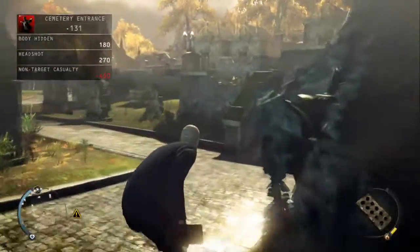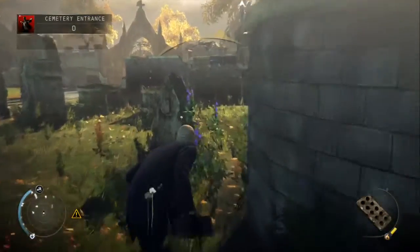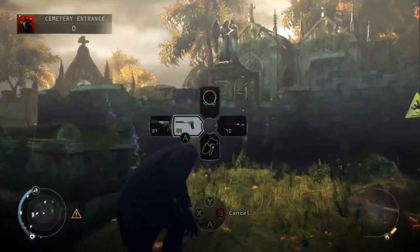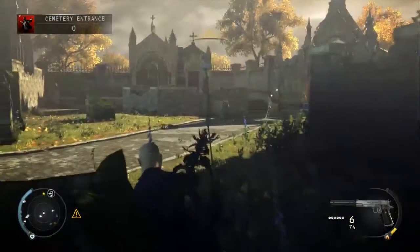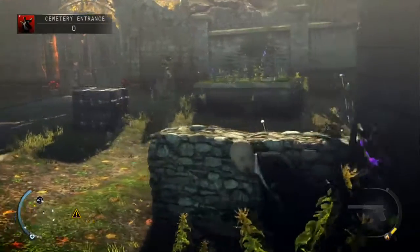Immediately pull out the brick and head straight forward — we're heading for the tombstone directly in front of us. Take cover on the very end, chuck the brick up and over to the right, and when the guard in front of you starts patrolling to the back, head around to the left, take cover behind the second position, and shoot the door behind the guard over to the left, then make your way towards cover.